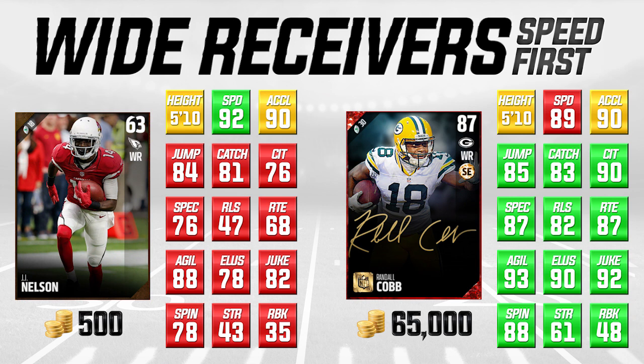Speed kills in MUT — that's the way it's always been. When you're talking about a guy who has 92 speed and most cornerbacks, even the good ones in the game, are maybe high 80s — mid to high 80s — you're talking about a big advantage from J.J. Nelson to the opposition. Both of these guys have a 90 for acceleration, so they're very similar in that department — very quick players.